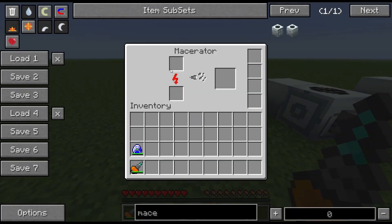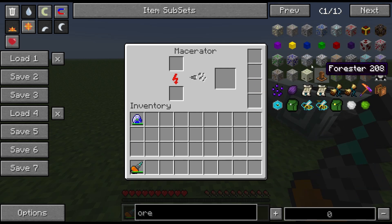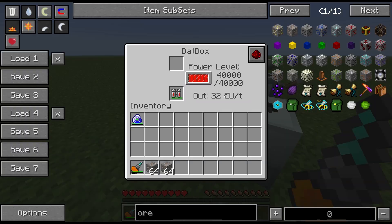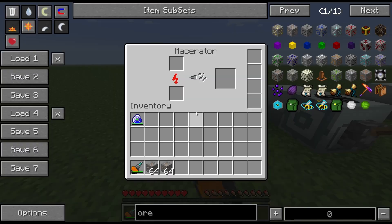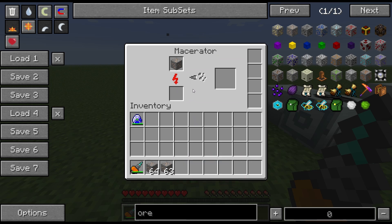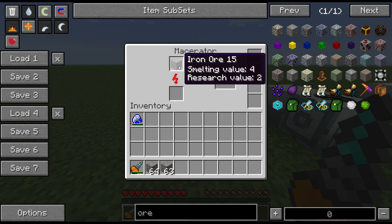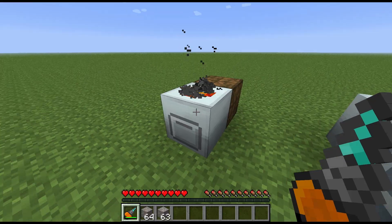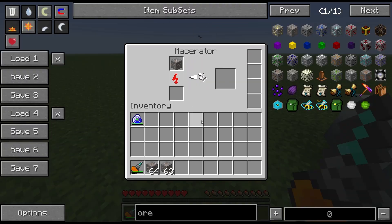Let me show them in operation. This one is connected to a battery box, which outputs low voltage — exactly what this machine needs. As you can see, if we put something in there it's working extremely slowly, as I said 20 seconds per operation. You put one ore in and it will give you two dusts eventually — two iron dust — so it's a way of doubling up your ores.